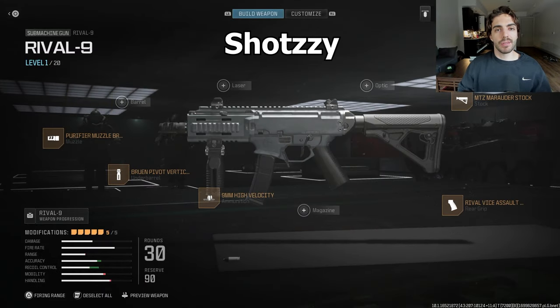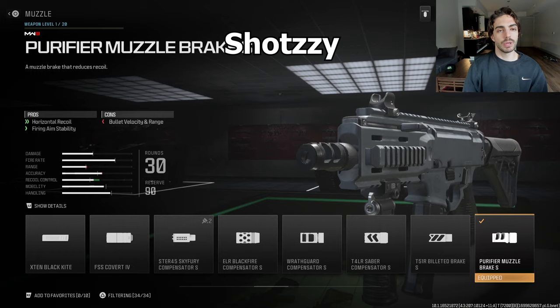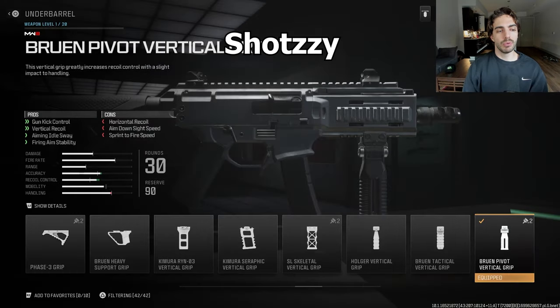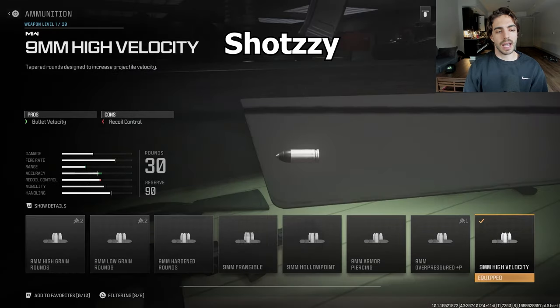Now moving on to the Rival Nine — kind of like the Scorpion from Black Ops 2 with a really high fire rate. Only Shotzi and Paco were using this. For Shotzi's class: the Pure Fire Muzzle Brake for horizontal recoil, and the Bruin Pivot Vertical Grip because of how much kick this weapon has. You can either use this one or the Kimura vertical grip — Shotzi chooses the Bruin Pivot.